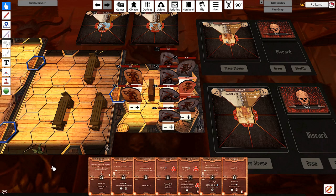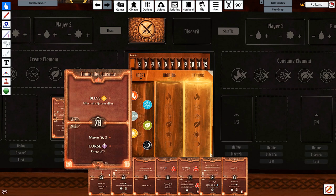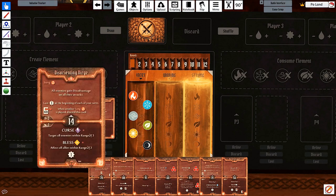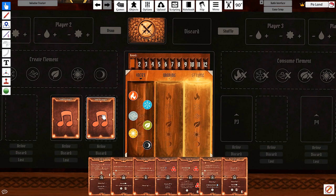Hello everyone! We are hopping right into the Soothsinger solo scenario, or the SSSS. This is the opening room. We are surrounded by 6 allies and 2 enemies. There are 4 allies adjacent to us, so we are definitely going to be playing Tuning the Outcome. The top of that will give us 4 blesses, and the remaining 6 blesses will also be absorbed into our deck with Disorienting Dirge. Getting 10 blesses into your deck on the first turn while dishing out 2 to the enemy - you really just can't give up this combo. Let's lock it in and start the round.